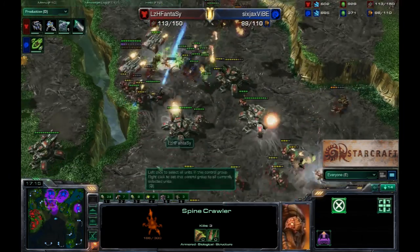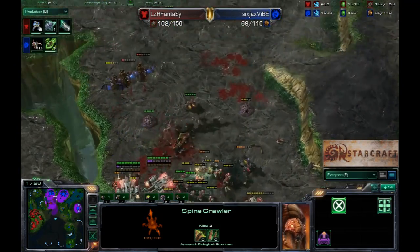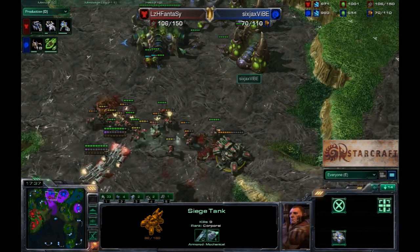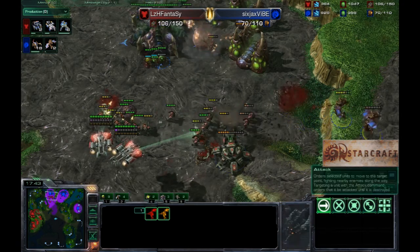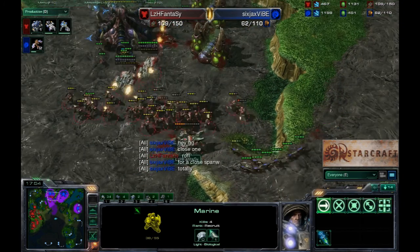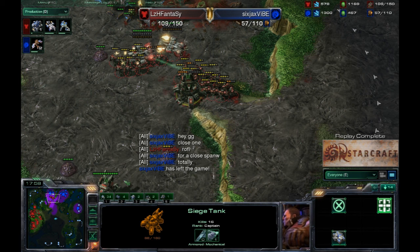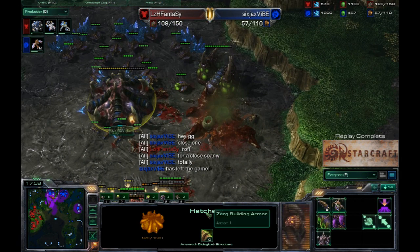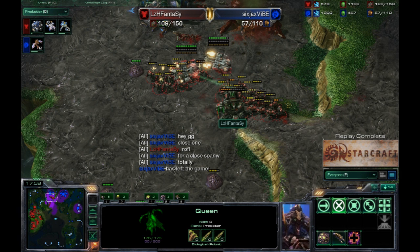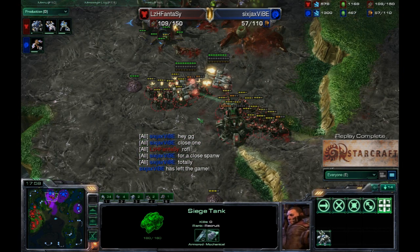Big engagement — lots of banelings just getting absolutely annihilated by the siege tanks, and these marines were spread out so well. I would spell doom for Six Jacks Vibe — that is good game, ladies and gentlemen. Fantasy pushing up with these tanks, marines reinforcements running in, but I don't think it's going to be enough. Marines with one attack and combat shield with medivacs — an absolutely great combination. A little bit of banter there from Vibe, a little bit angry about the close positions. Like we mentioned, very hard to deal with early game for Zerg, but once Zerg gets that expansion up, it's a little bit scary for Terran as well.